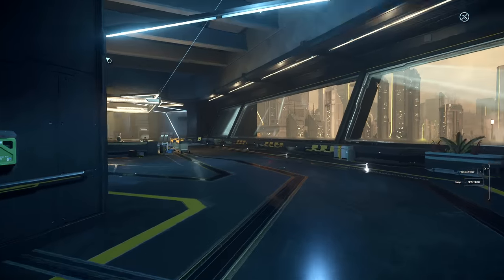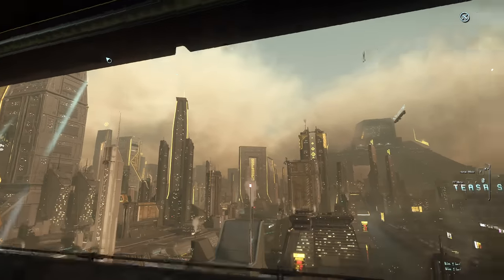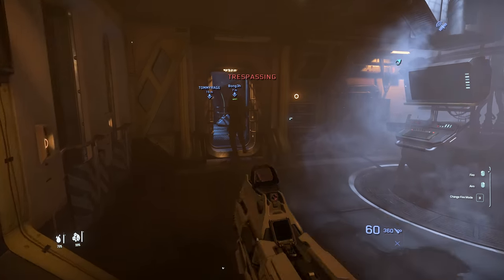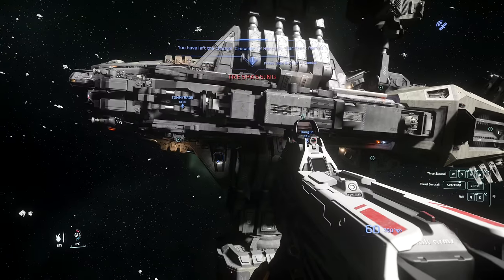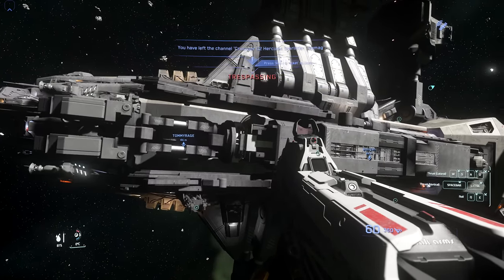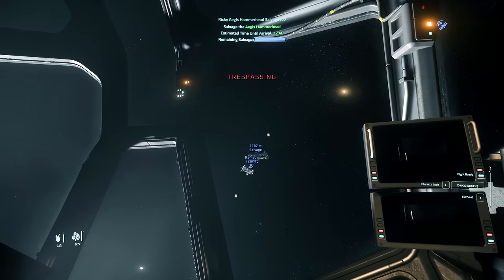Star Citizen's back and it kind of works again. We're going to try some of the new stuff - drop a like below. We're going on a criminal salvage mission; there's a husk of a ship somewhere in space, we're going to find it and take all the parts and sell them. Also Tommy spent actual £400 to buy this ship, that's not a joke. We've got 30 minutes to salvage this Hammerhead.